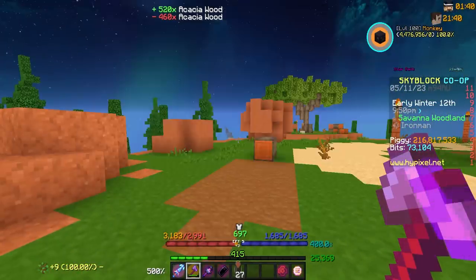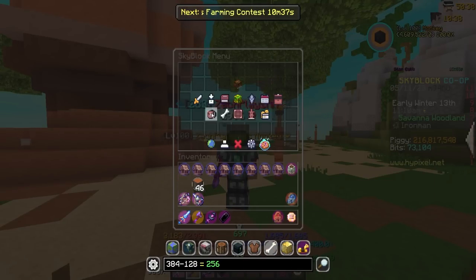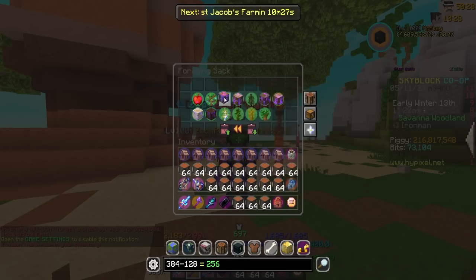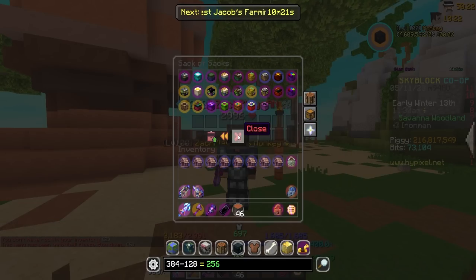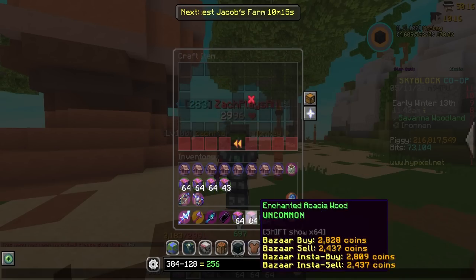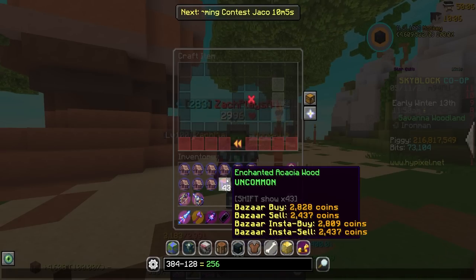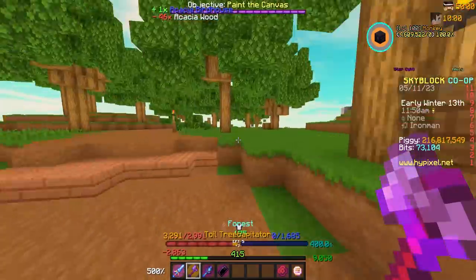I need 256 in the sack and then we're done with acacia — until I eventually decide to max this minion, but after this birdhouse experience I might be putting that on hold. I believe I'm temporarily freed from acacia wood. Let's compact up the rest, which is right there — I went over by a little bit, but can't complain about that. Beautiful, that should be all our acacia wood.